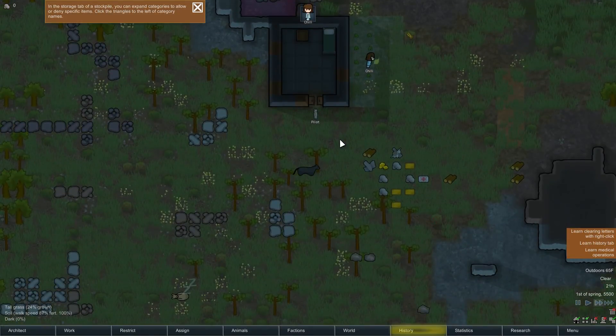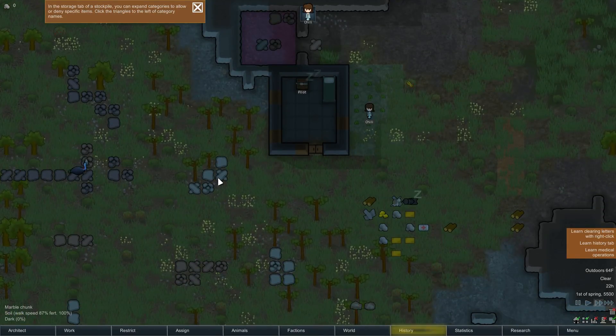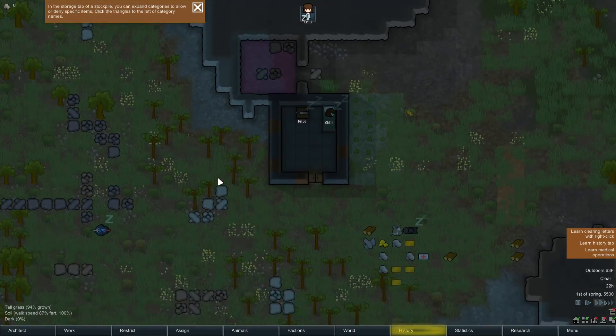A lot of things in this game - Pilot has jetted off to the bed, the panther's sleeping, and Chili's taking a snooze as well. One of the things you can do is prioritize what activities an individual does over others. When you have multiple colonists this becomes much more useful. I'm still learning the system, so in terms of optimizing and maximizing efficiency, I'm still working on that.